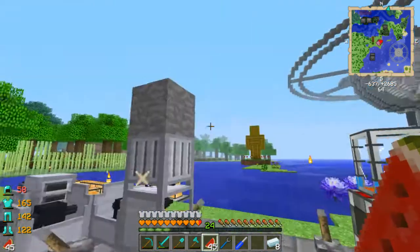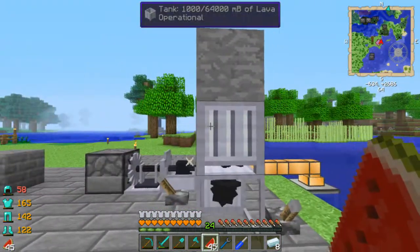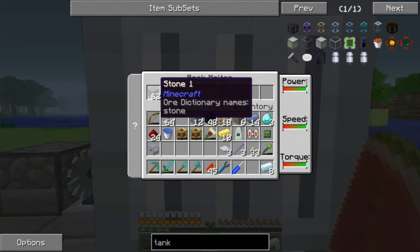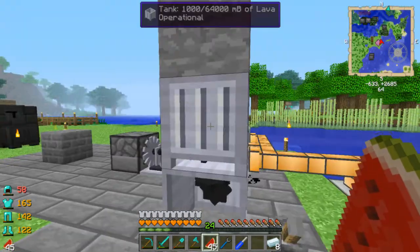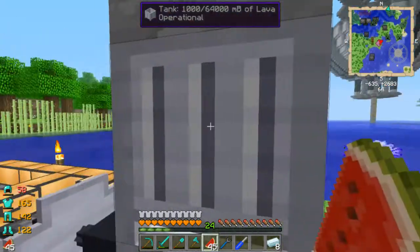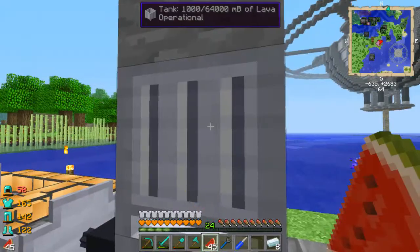Welcome back to Horizons Mod Pack. As I just left off, I had this going. One stone has already been melted down — it took quite some time, but there is one bucket of lava. The tank holds 1,000 of 64,000, so this can hold 64 buckets of lava, or an entire stack of stones worth of lava. I'm just going to leave this going so it produces a bit more lava for me.